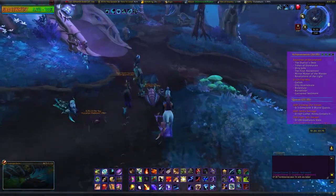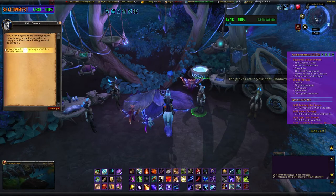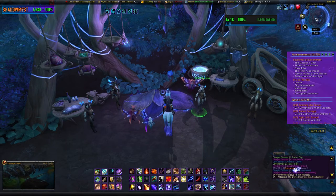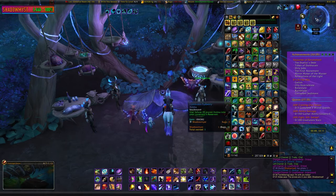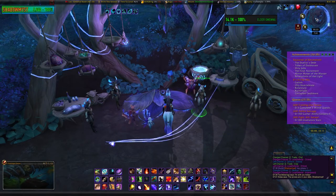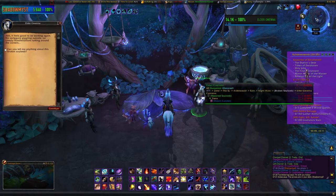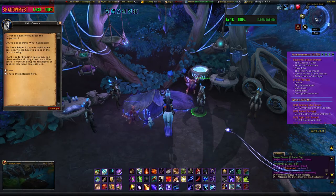For part two of the dream catcher, we're going to Glitterfall Basin to find Elder Guenna — she's right here where you see me — and we need to repair the soul web we got. Two things might stop you: you need to have completed the 'Trouble at the Gormling Corral' quest chain and the 'Tricky Spriggan' quest chain. If you don't have those done, she's probably not standing here, as those quests trigger her into this area.